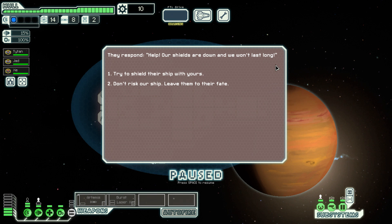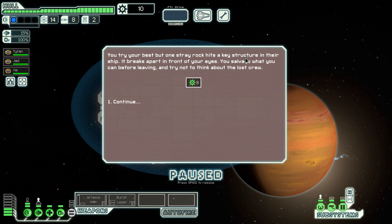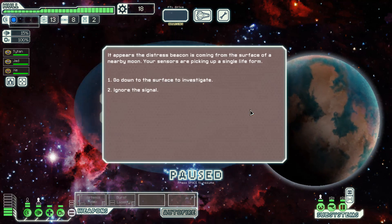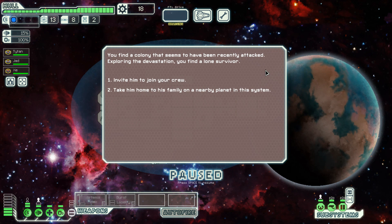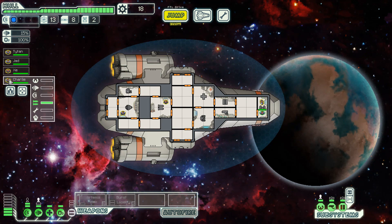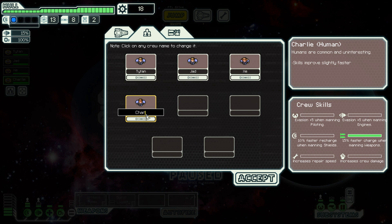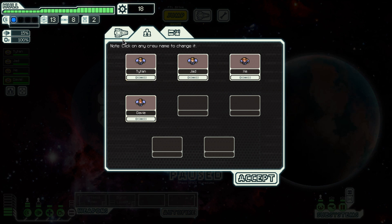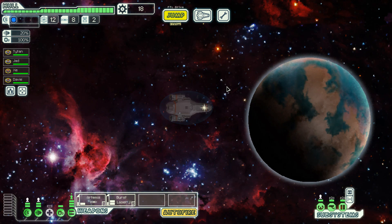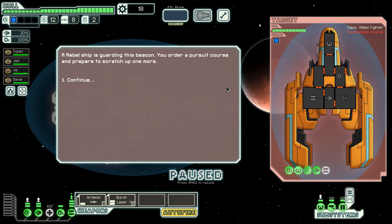I'll skip through most of these things. Our shields are down, we won't last long - let's shield their ship with ours. A rock hits them, explodes, eight scrap. Unfortunately this means we've lost our scrap recovery arm, our shield booster, our anti-bio beam, and the stealth. I was doing really well. There's a distress beacon, a single life form - let's find out. We find the colony has been attacked, find the survivor, invite him to join the crew. He was a weapons operator - Charlie. That's a good starting crew member. Because I've had a quest, Charlie becomes Davey. Welcome to the crew buddy. He's going to be a very handy crew member. Let's get weapons spooled up and head down to see what we can find. A rebel ship is guarding the beacon - let's do it.